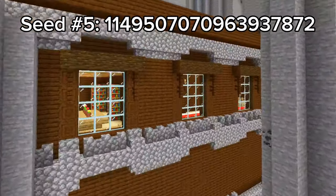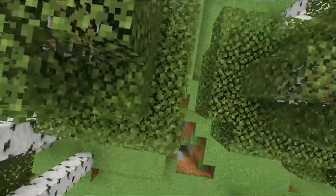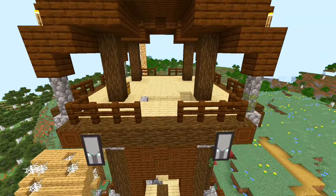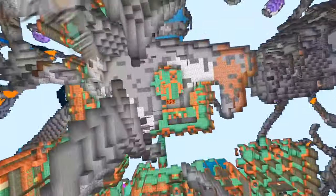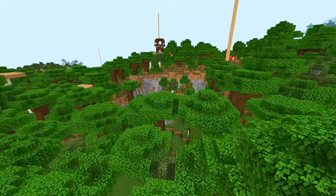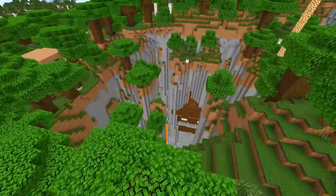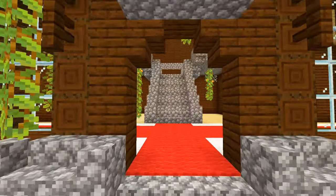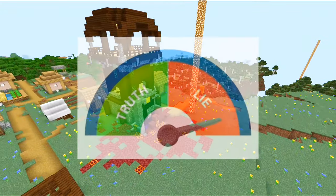Seed number 5 has some weird structure generation. First you spawn in a birch forest, and not too far from spawn there's an abandoned village, pillager outpost, and a ruined portal all in one. Near the village there is a trial chamber a few blocks away, but in this dark oak biome next to the village, there is a stretched out woodland mansion in a cave.